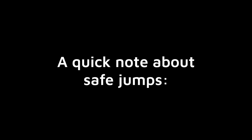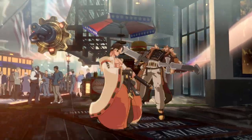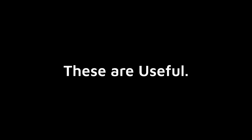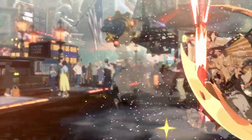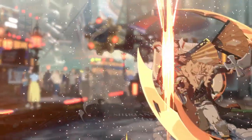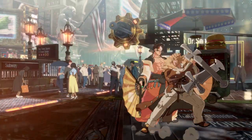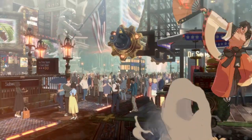A quick note about safe jumps — there are a few around, like ones that involve Kou or backdash instant air dash jump H. These are, without a doubt, great. However, the manual timings involved in getting these consistent are out of my executional abilities so I don't do them, but they would definitely be useful if you could. If you're up for spending the time to lab them, do it. And if not, feel free to use any of the easier setups I've talked about today.